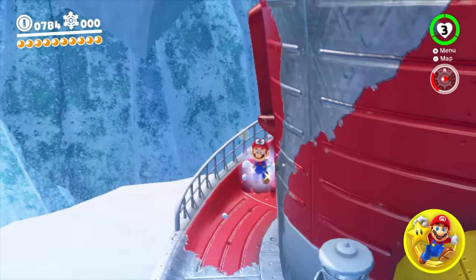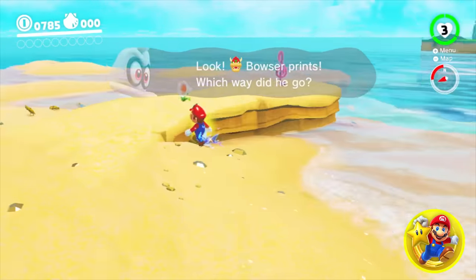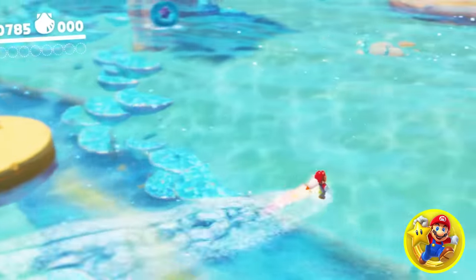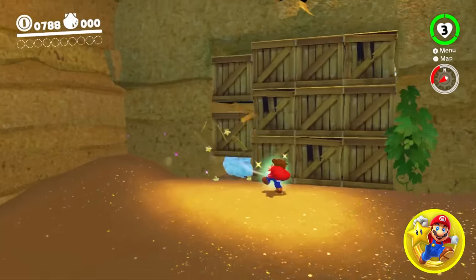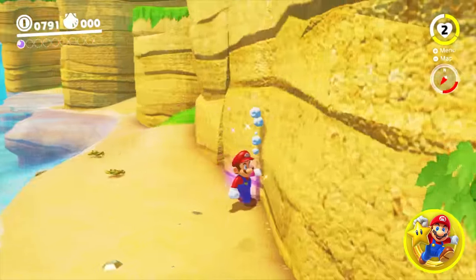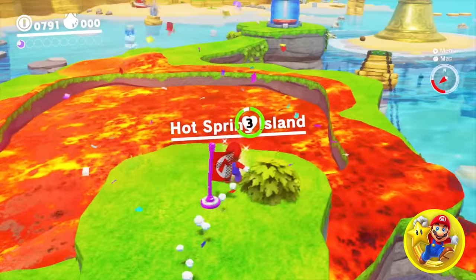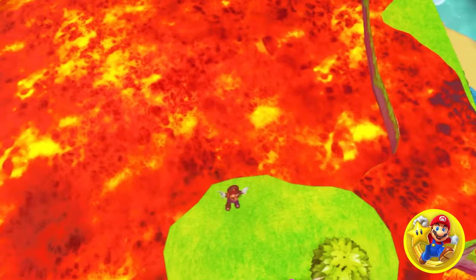Here we go with the superstar! If only we could already jump on water like this — it's too powerful. We can't get touched with the superstar. You all are my superstars because y'all are the best. Superstar away! Will I be hurt by the lava with the superstar? Let's see. It burns through star power.